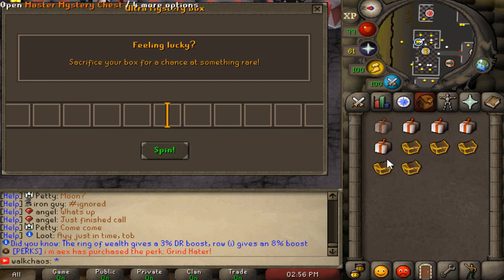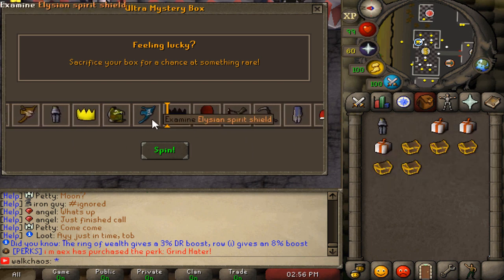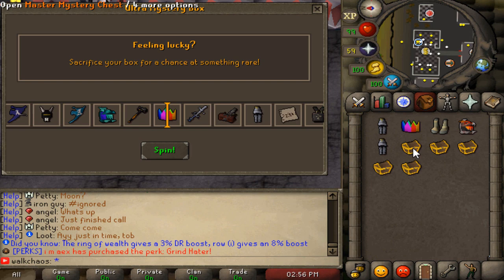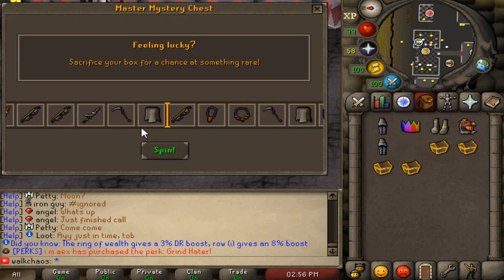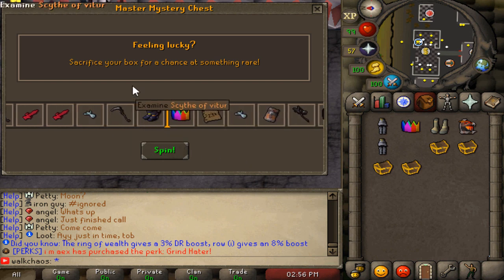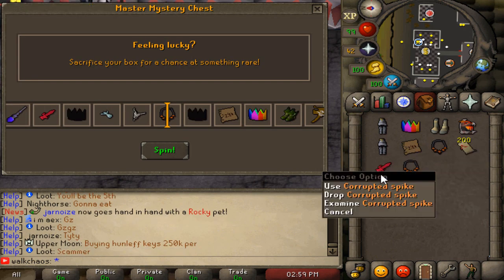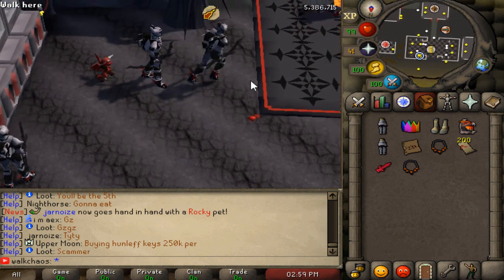Now for some loot box openings — ultra mystery boxes, which are what we're giving away. These are top-notch items inside. We spin one and quick open the rest. We also open the master mystery chest which is even juicier. Getting some crazy night items, almost got a scythe! The second chest gives us a necklace, corrupted spike, 200 exchange tickets, and a Dexterous Prayer Scroll. Not the luckiest but still love opening them!